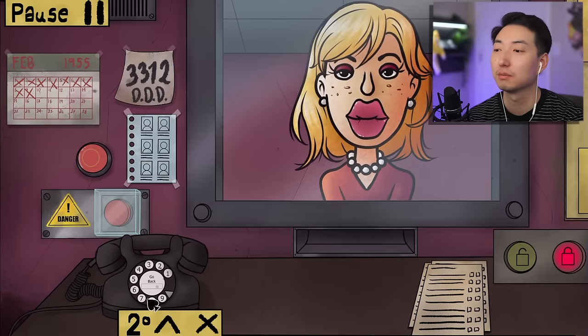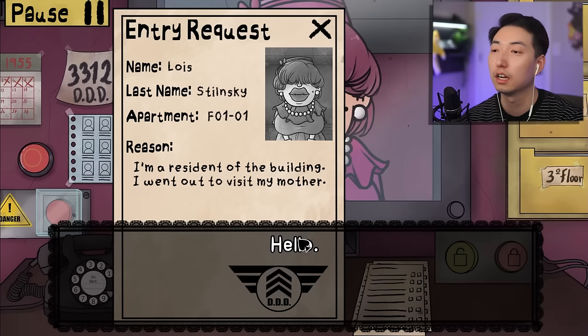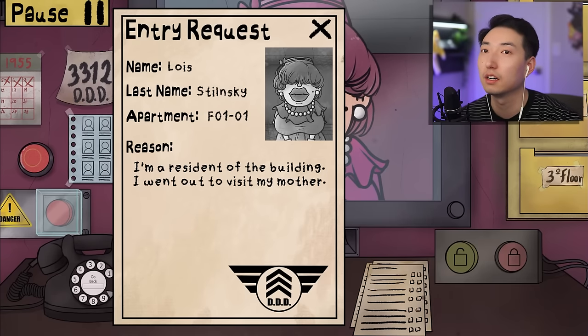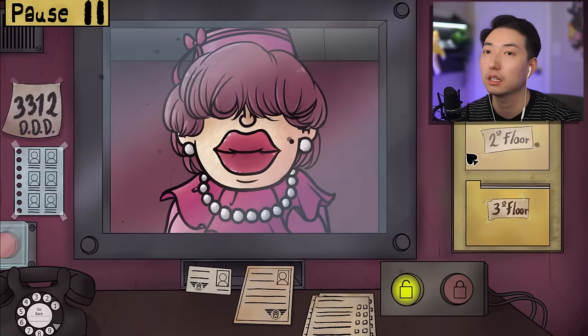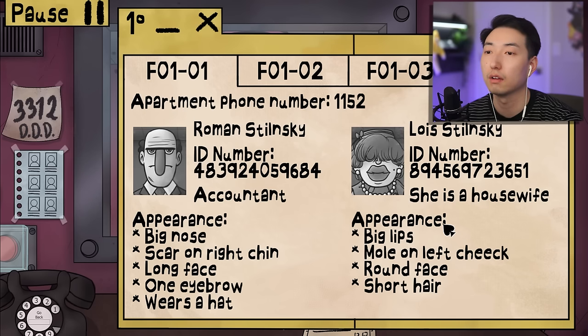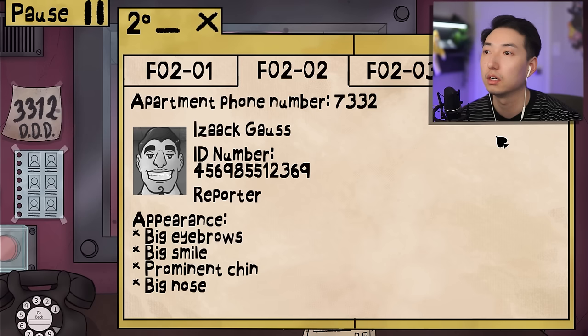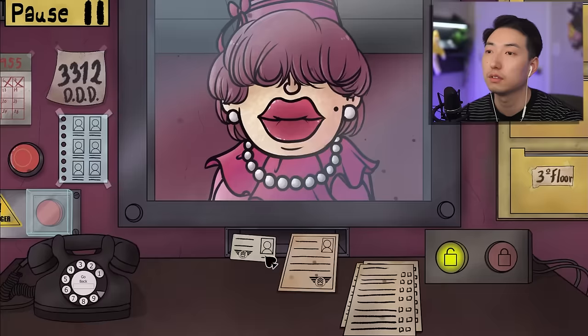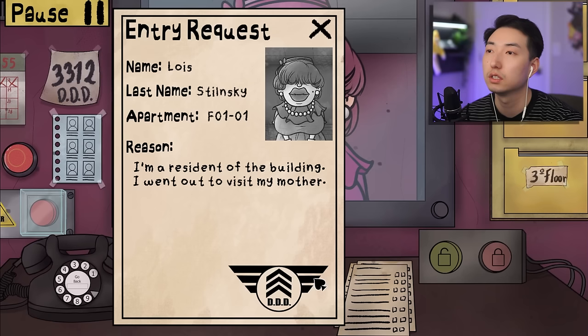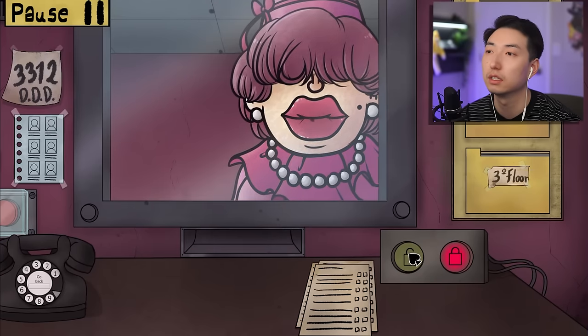Oh wait, I just let someone else in! I forgot to lock the door - Lois Stilinski, first floor. She says she went out to visit her mother. DDD logo checks out, expiration 1969. Lois Stilinski - she's a housewife, big lips, mole on the left cheek, round face, short hair. The ID number 894568 matches. Everything seems to check out - I'll let her in.